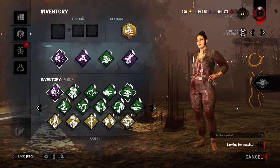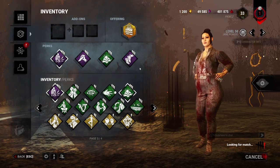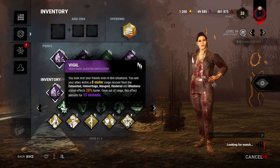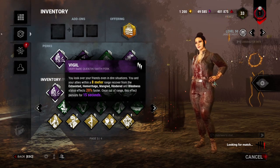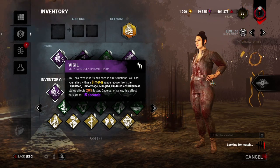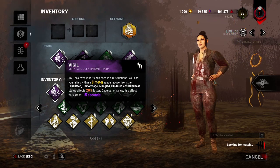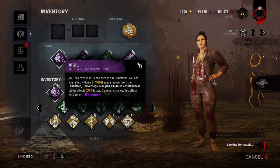We're going to be doing a nice exhaustion perk build using Vigil and then any exhaustion perk — every match I'll change it up. Right now we're going to use Sprint Burst. Vigil makes you recover from any sort of status effect like exhaustion 20% faster, which isn't a crazy amount but it's pretty useful because you can actually get your exhaustion perk back in the middle of chases. You can use it way more than you usually would, so we're going to try it out and have some fun with exhaustion perks.